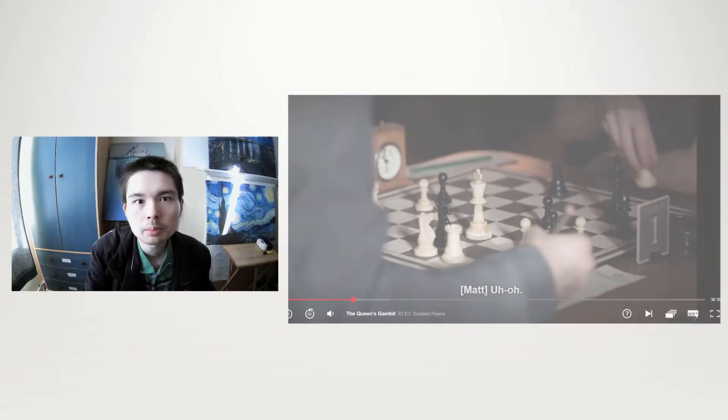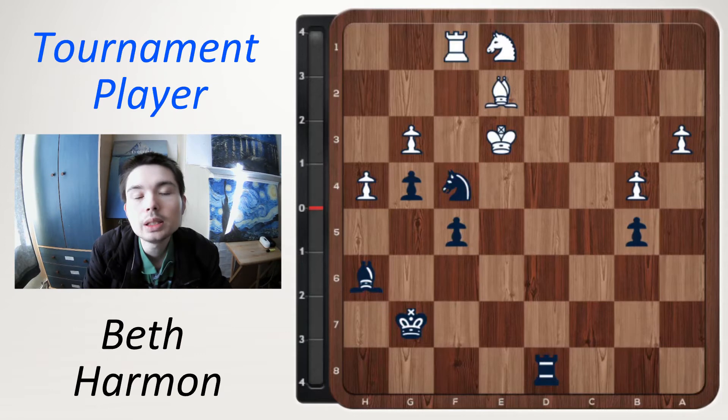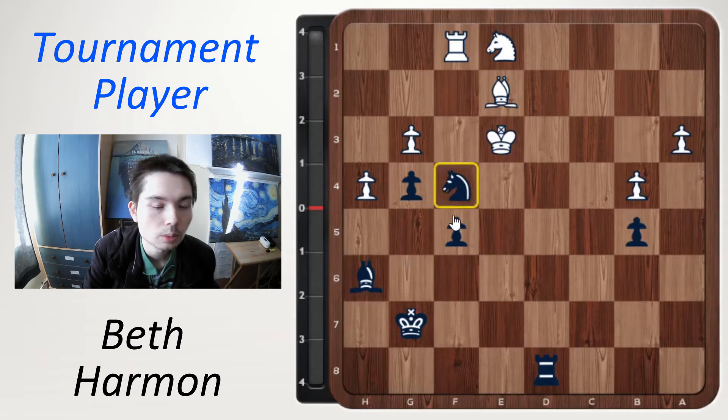Episode 3 of the Queen's Gambit. Beth is taking part in another tournament. In this position she has black — a nice tactic here to win the game in one move. Notice white's king is on e3. There's a bishop indirectly pointing at the king, but at the moment there is a knight in the way.